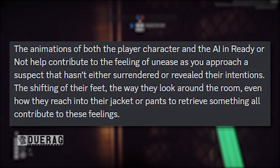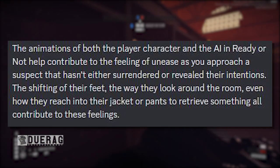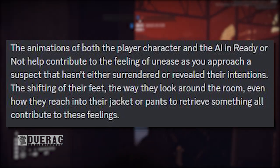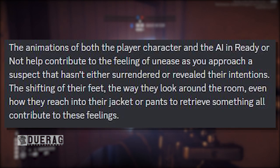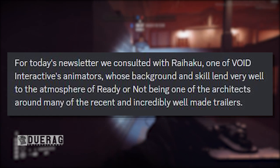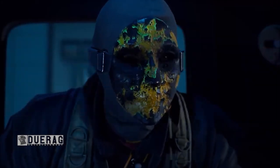Despite being just as important - or depending on who you talk to - the animations of both the player character and the AI in Ready or Not help contribute to the feeling of unease as you approach a suspect. The shifting of their feet, the way that they look around the room, even how they reach into their jacket or pants to retrieve something all contribute to these feelings. For today's newsletter, they consulted with Reihaku, one of Void Interactive's animators.